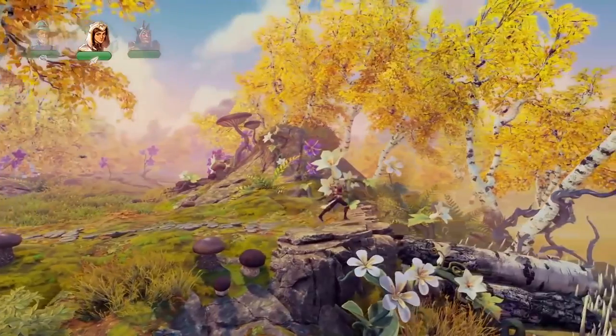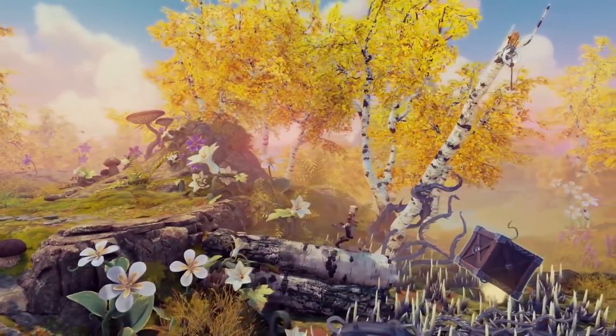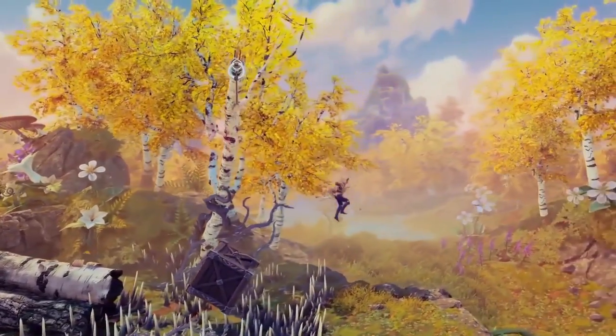First we're exploring a level called Goldleaf Garden. This is a level inspired very much by the Finnish nature and autumn, with a fairytale take on that with a lot of warm colors.